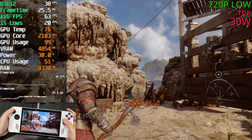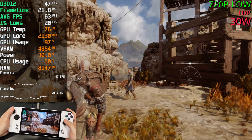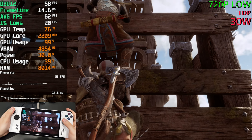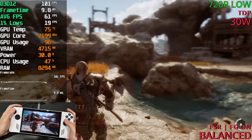It does fall down into the high 30s, so without FSR or any upscaling we'd need an FPS cap — ideally 30 if you don't want to use FSR. With FSR 3 and frame gen active, we're now sitting around 70 to 80, up into the 90s.